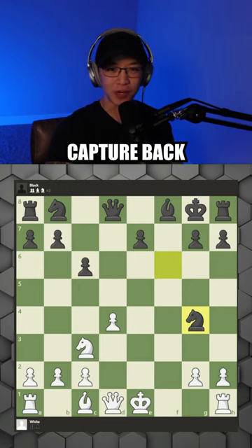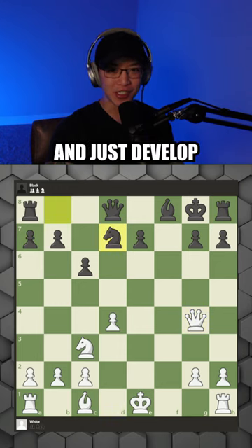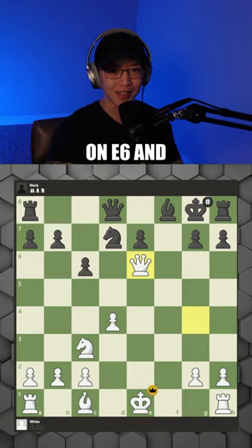If they try to take your knight, you just capture back with queen. And if they're not paying attention and just develop their knight, you can checkmate on e6. And now you know.